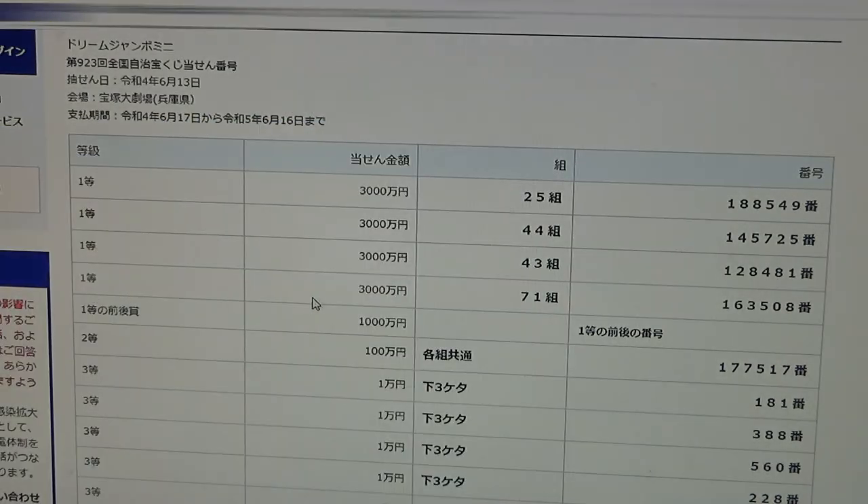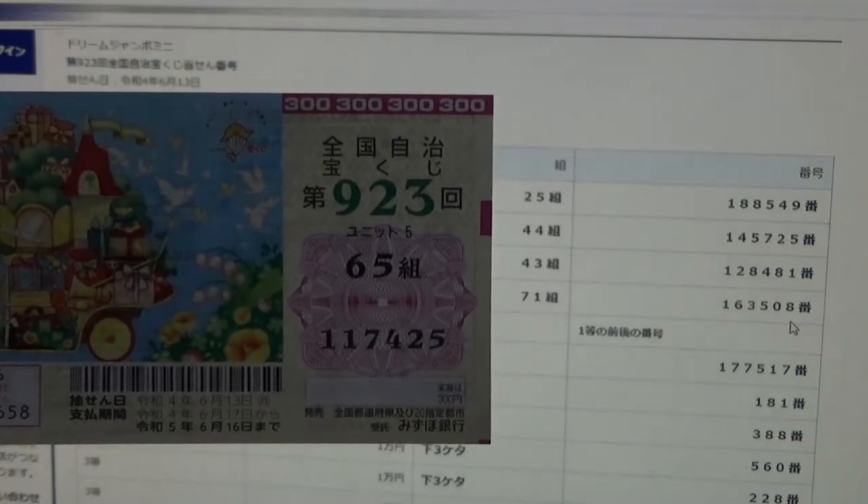To win the fourth first prize, you must have grouping 71 with these exact numbers in the exact order: 1, 6, 3, 5, 0, 8. No good for me.